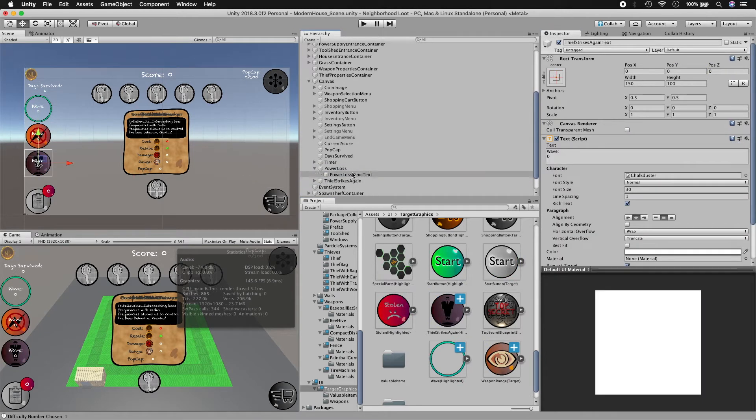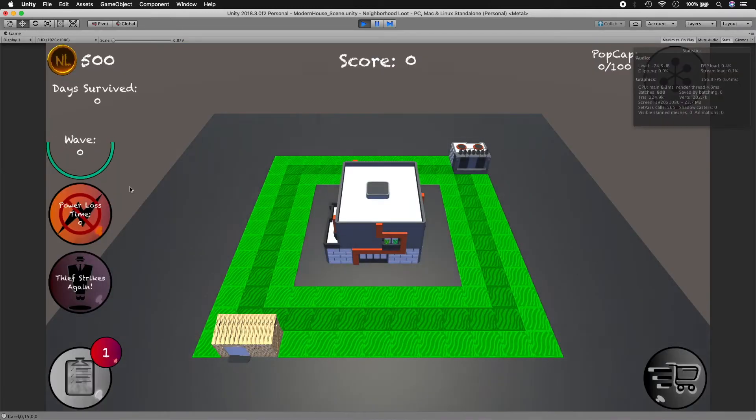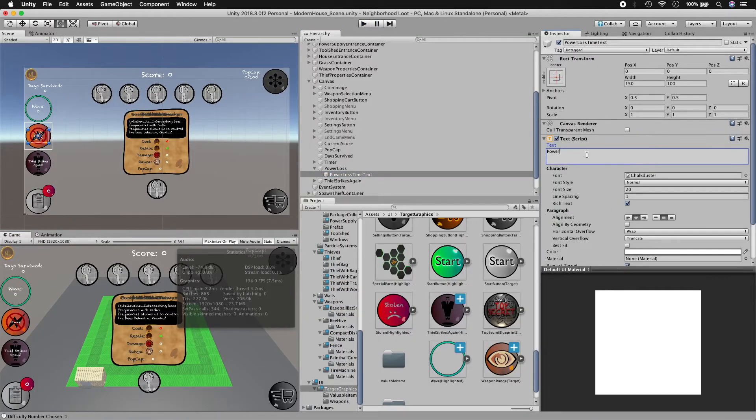For the power supply, there will be a power cut notification showing how long your weapons will be disabled. 'The thief strikes again' will also pop up when an enemy enters the tool shed, indicating that a new wave is going to start immediately.